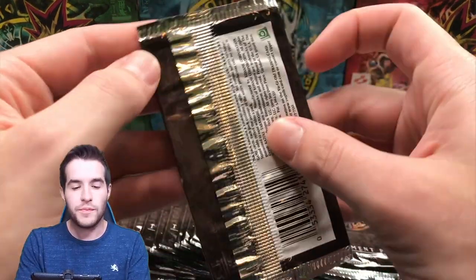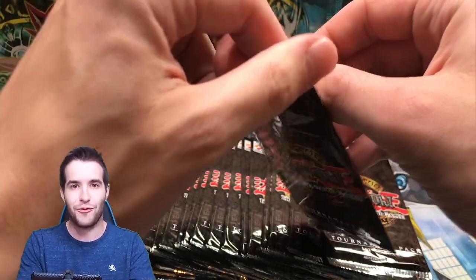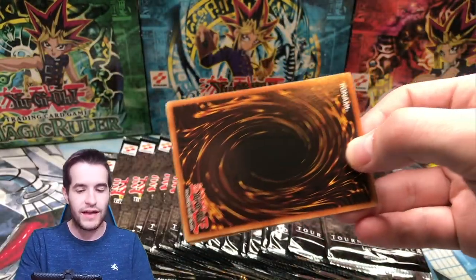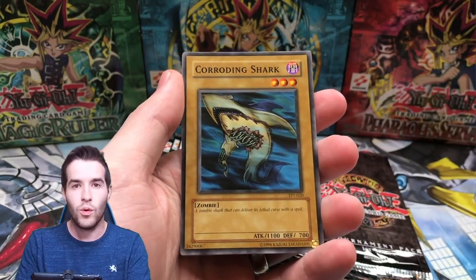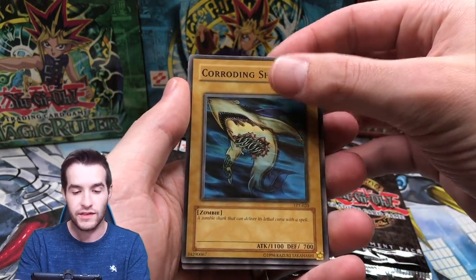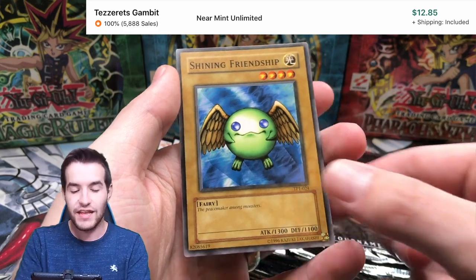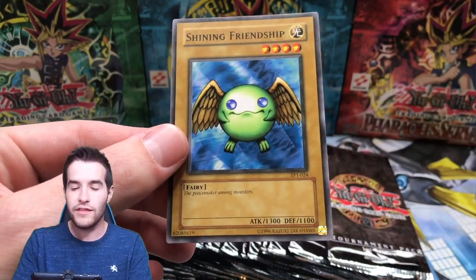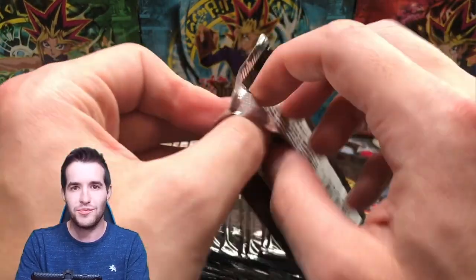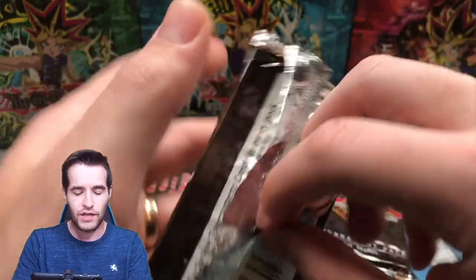Next pack - the cards are pointed the other way, so that's nice. The ones I really want to pull are Mech Chaser, White Hole, or Axe Raider. We got Corroding Shark, Cockroach Knight, and Shining Friendship - I think this one's worth quite a bit too. A lot of these cards are worth a lot because this is the first printing and tons of them didn't get reprinted. So they have value because there's just no other copies - they're kind of unique.